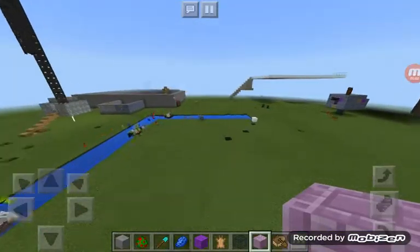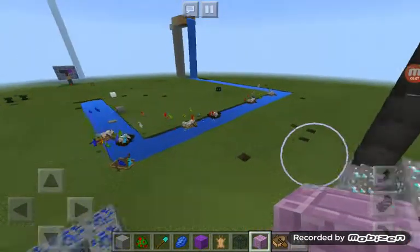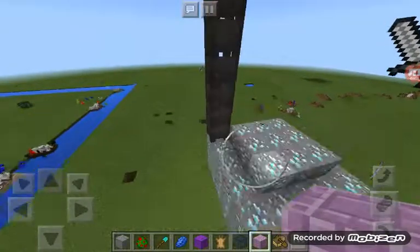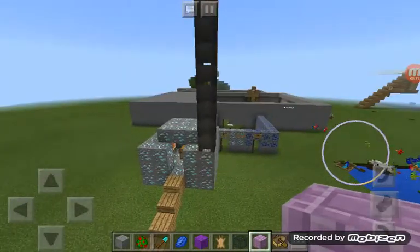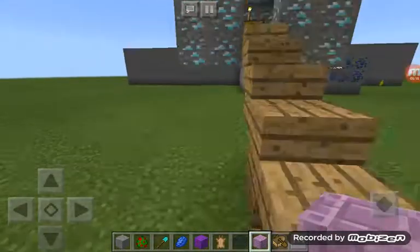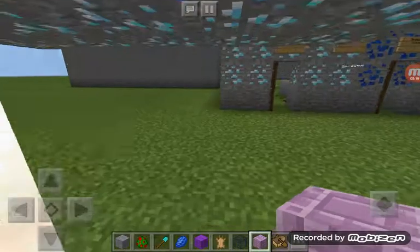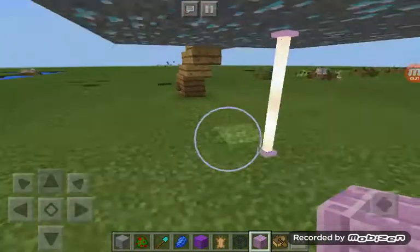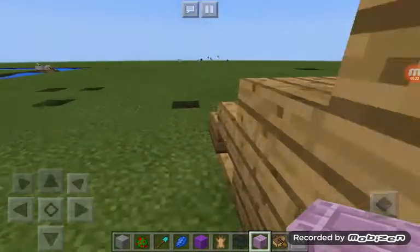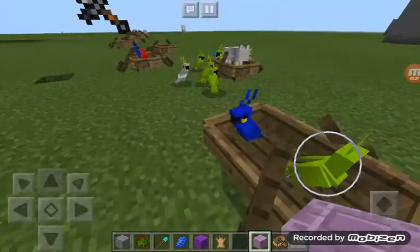Outside, as soon as you walk out there's a mailbox because we have mailboxes and we usually troll each other — we just spawn a bunch of animals and then when they open the door it just explodes. Then we have boats all over the place and parrots have inhabited them and they're making sounds.